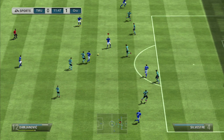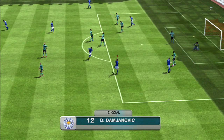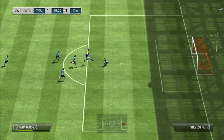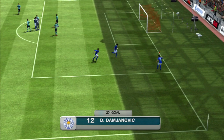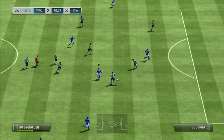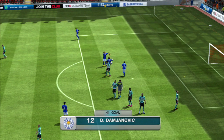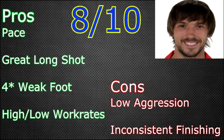His dribbling is really, really good for an attacker — 79 dribbling. When he's one-on-one with a defender, he'll be able to run past them really easily because of his pace and dribbling combined. His heading is really, really good — as you guys can see, I've scored quite a few headers with him. Just cross the ball into him and he'll get his head on it most times. He jumps over defenders very easily due to his 78 jumping, and because of his heading accuracy and strength overall, he'll be able to head it on target with power into the back of the net.